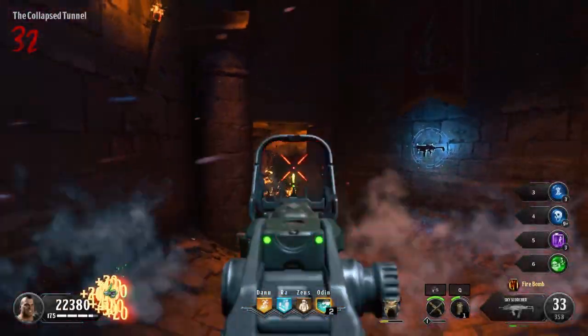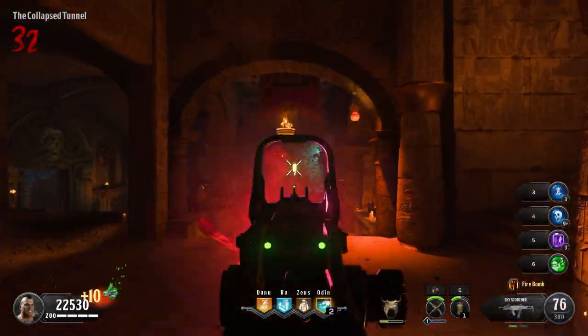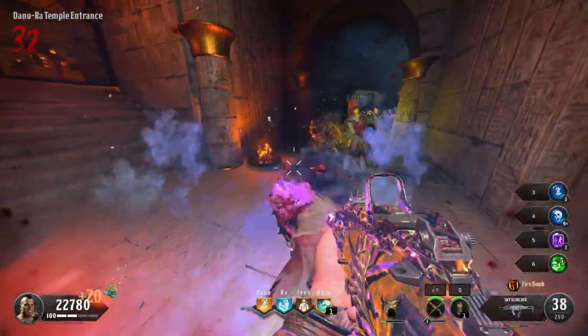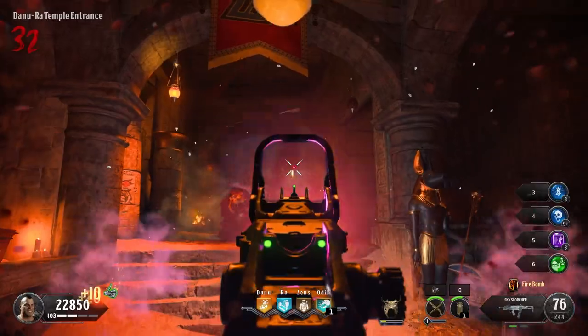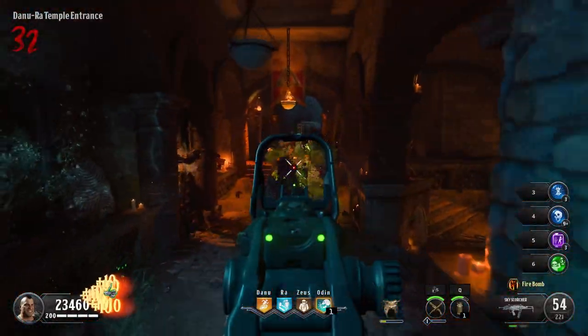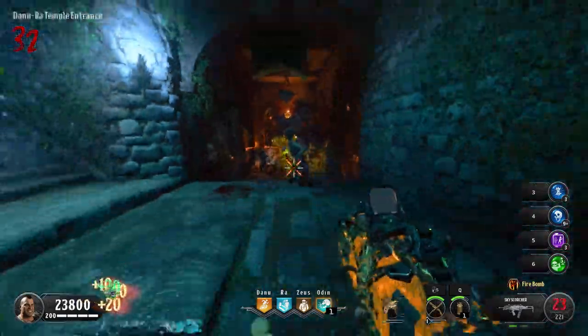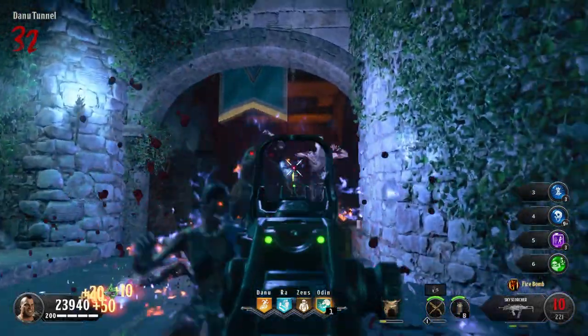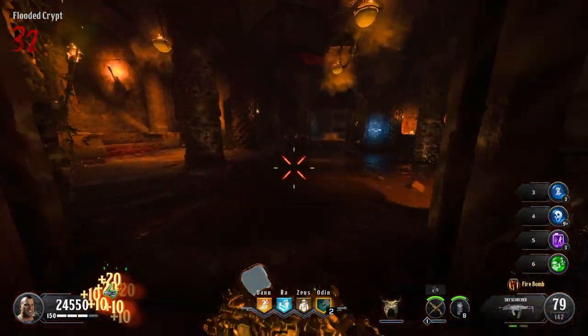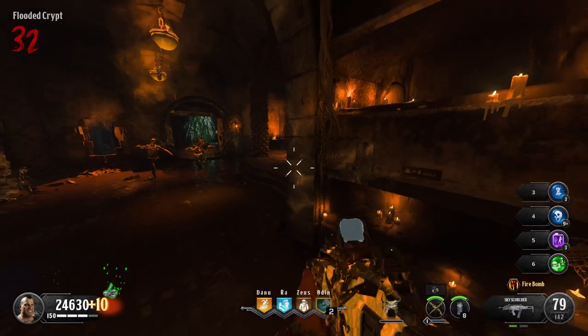We all know that the weapons in Black Ops 4 Zombies are lackluster at best. One class specifically falls quite below a lot of the other classes, and that is the SMGs. It's not that they're inherently bad, it's just that the way this game's mechanics work, once these guns make it to round 29, the game basically just sucks away any damage remaining, except maybe one or two weapons.